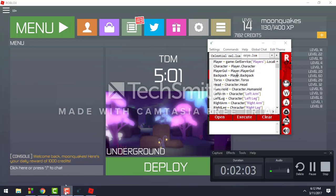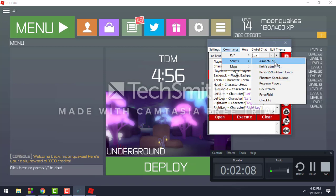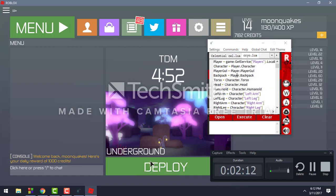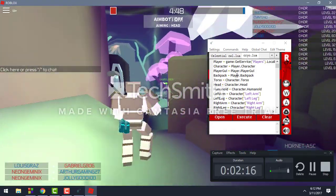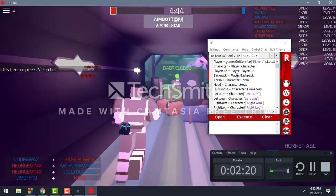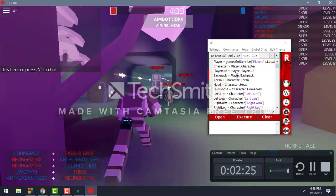Now I'm in the game, got TDM on. If you go to scripts, get the aimbot/ESP, go ahead and deploy — here we go. It takes a quick second to highlight everybody. You just aim at their head and it locks onto it. It's pretty seamless, pretty smooth.